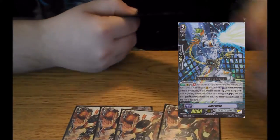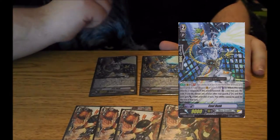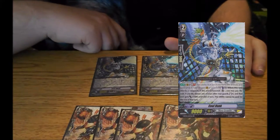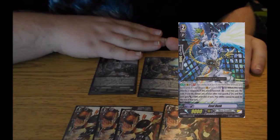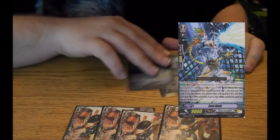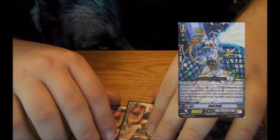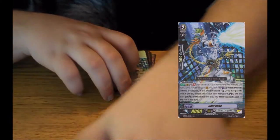So you get quite a bit of power, and Cool Hank is Amber Clone. Counter Blast 1, when it's boosted by a rearguard, choose another one of your rearguards, stand it. You can only use this ability once per turn. Most of the skills in this deck are once per turn — actually, most Ambers are once per turn as well. That is the Grade 2 lineup.